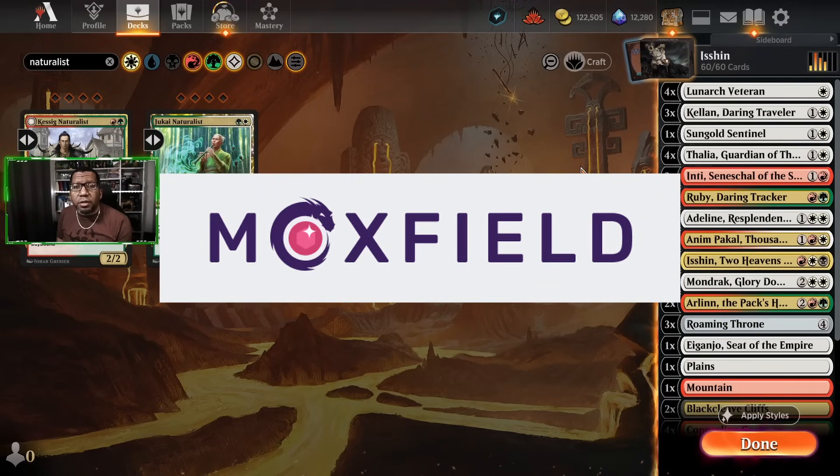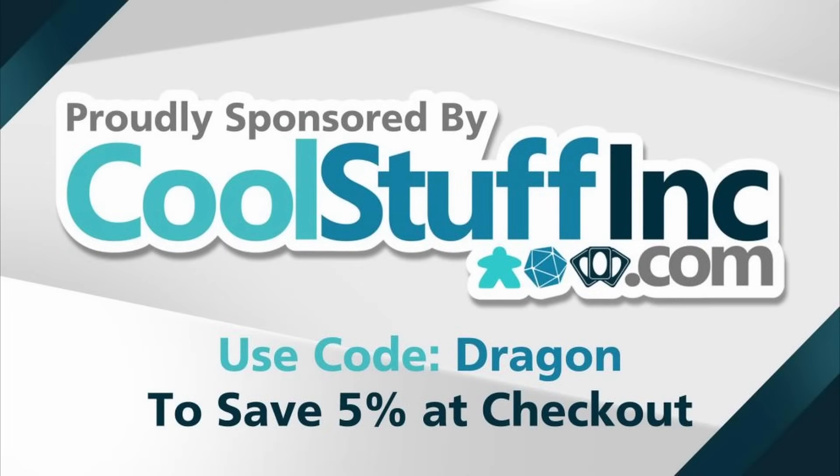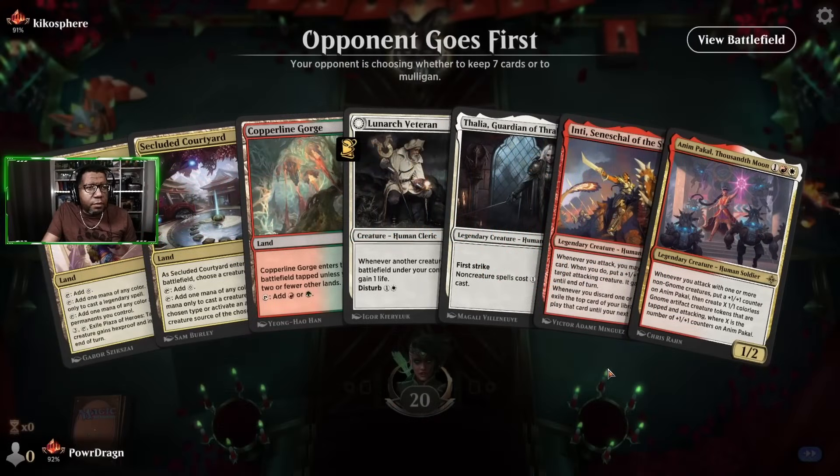With all that being said, let's go see if Ishin and all these human legends can get the job done. If you want to buy any cards for today's deck or any other game stuff, remember to go to coolstuffinc.com — use code DRAGON to save five percent at checkout.